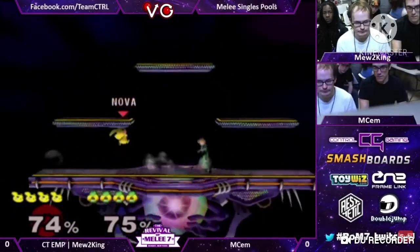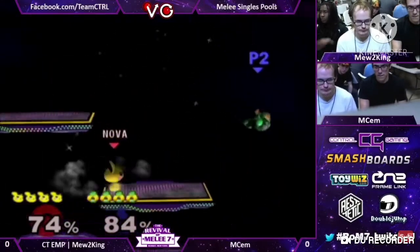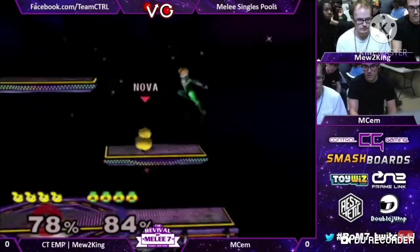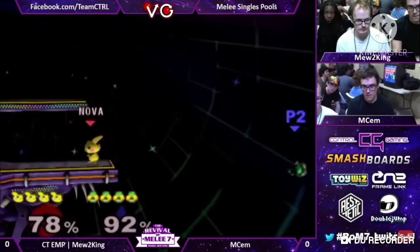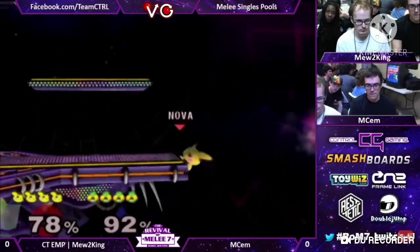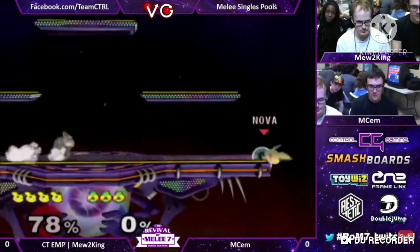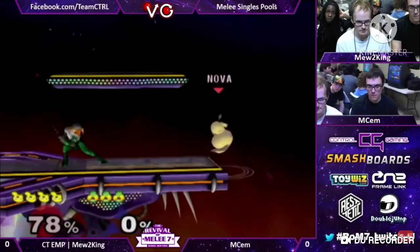Pichu is a bottom three character in Melee. In that game, he has terrible tilts, crappy range, and very slow ground speed. Everyone can outrange him, and the fact that he damages himself is a big drawback. Although he does have his neutral air, speed, and recovery, which held him out a bit.